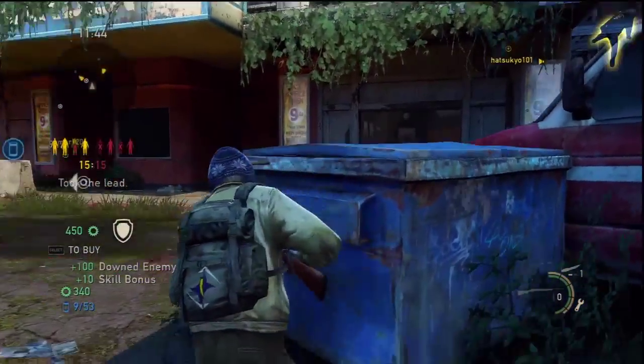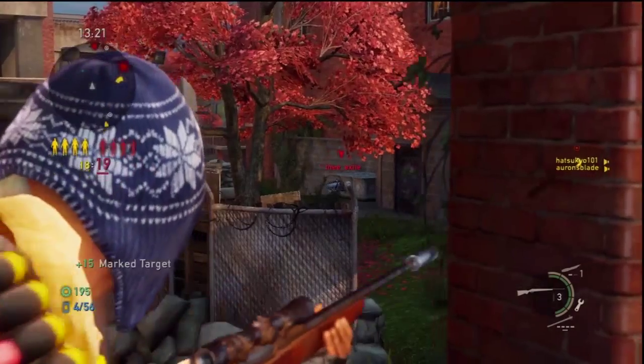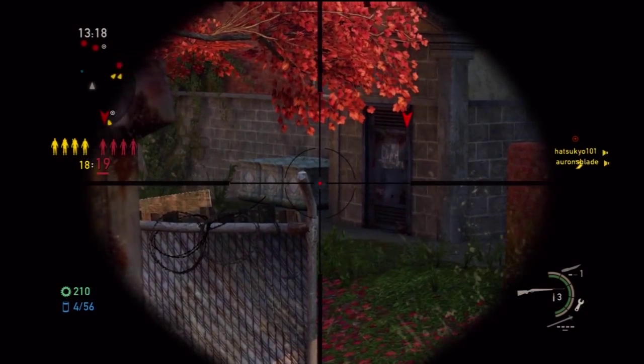At close range it's just better to switch to your sidearm. The biggest survival skill that benefits the hunting rifle is sharpshooter — it helps with the sway of the gun when zoomed in.